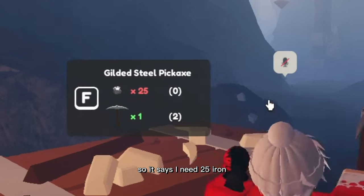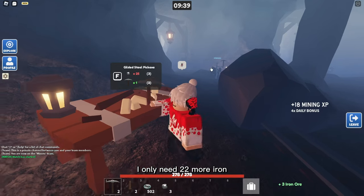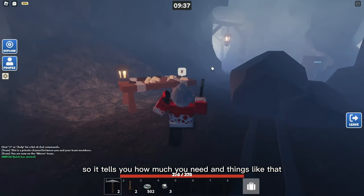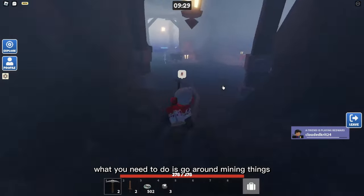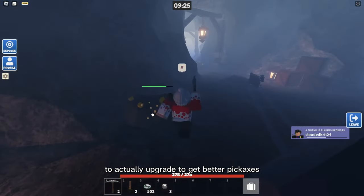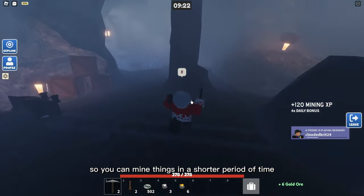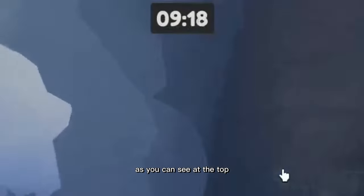It says I need 25 iron. If I go ahead and mine this iron, now I only need 22 more. It tells you how much you need. Basically, you go around mining things to upgrade and get better pickaxes so you can mine faster — since there is only a 10-minute timer, as you can see at the top.